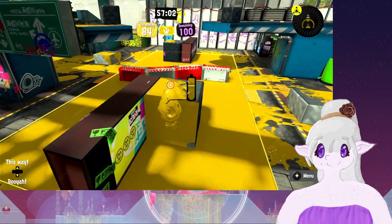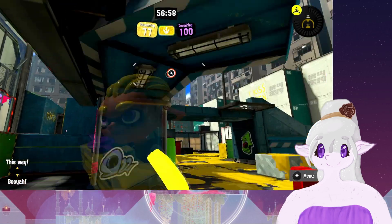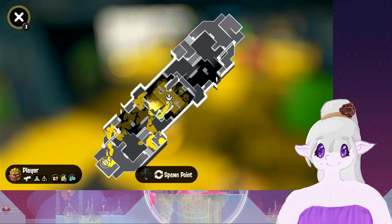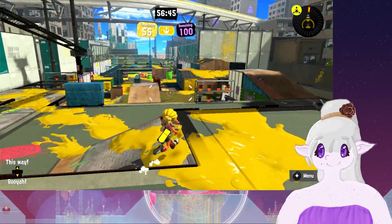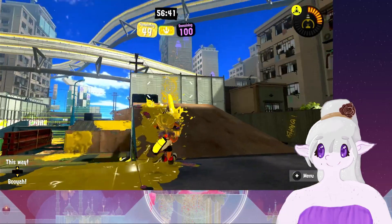I originally, before the game came out, I was wondering if you could squid search up on these higher pedestals, but you can't. That is Eeltail Alley — very big spawn area, very nice. You can get a lot of ink here for your special. Super cool.